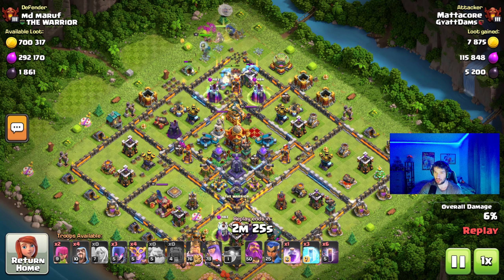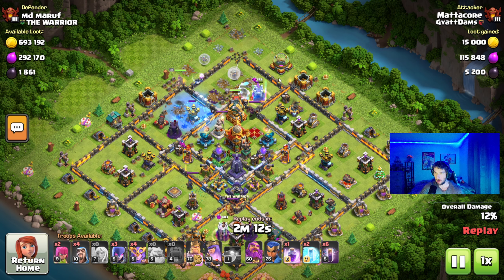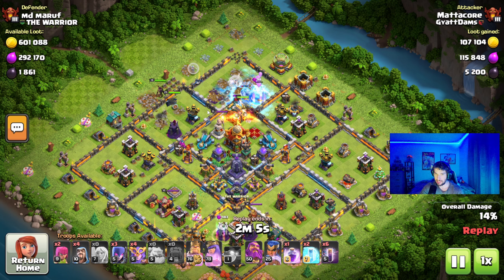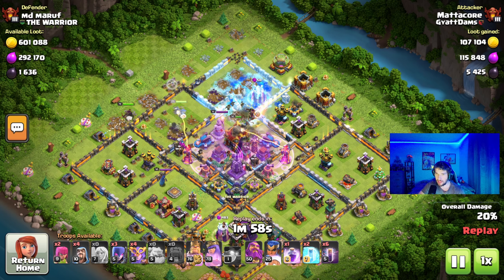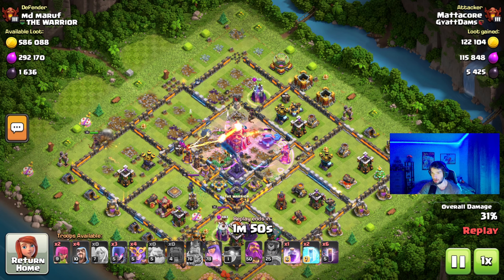I also wanted to get the Barbarian King in to get rid of that Eagle Artillery, so I can throw in the rest of my troops. The Queen's going in — unfortunately, she gets a little close to air defense. There goes my pet. Rest in peace. The Icy Golems end up freezing the Eagle Artillery. The Barbarian King was able to get the Eagle Artillery and used his ability. The spiky ball pretty much just demolished the whole center right there.